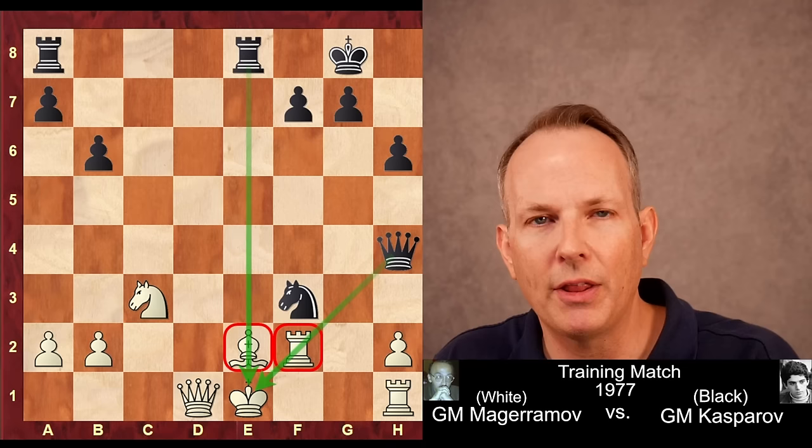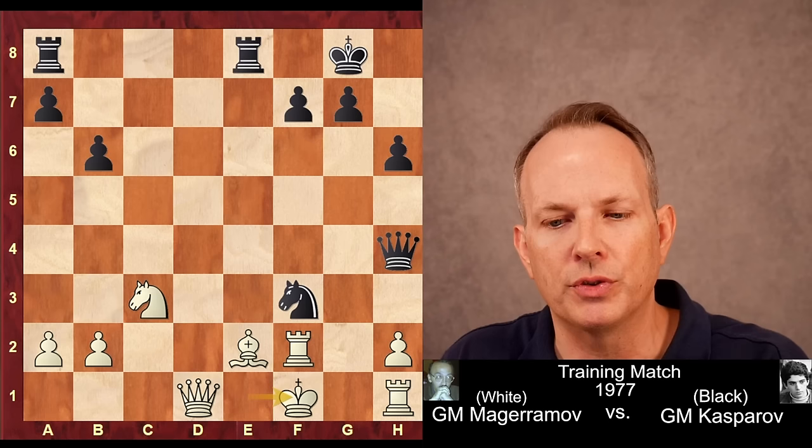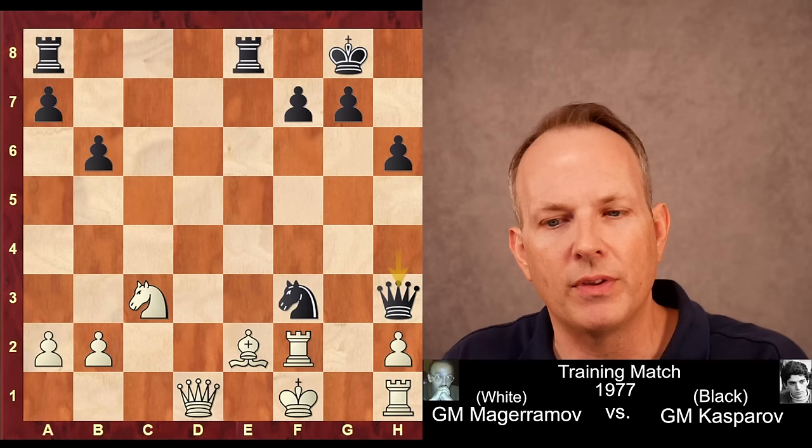Either the bishop or the rook can take — the king can't go to d2 — so the next move is forced. King to f1. Queen to h3 check. The king can't go to g1 or e1 because of the knight, so the next move is forced. Rook to g2. Now knight to g4 piles up on the rook at g2. Rook hg1.